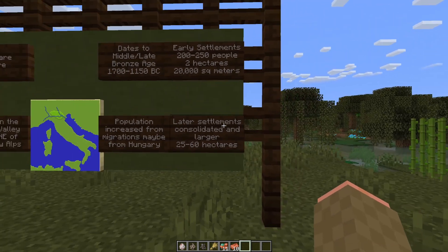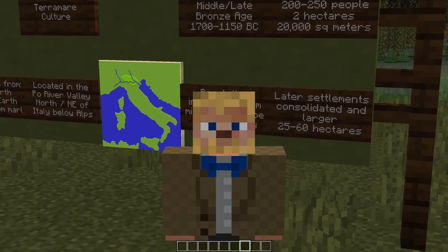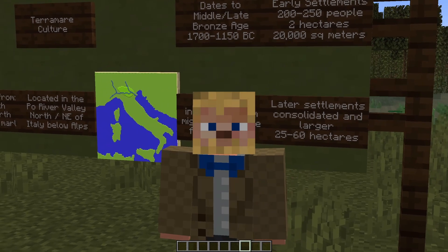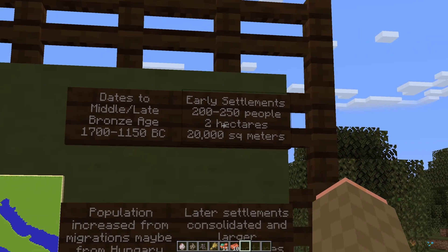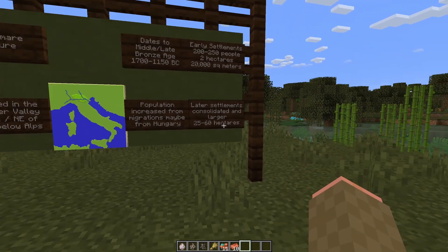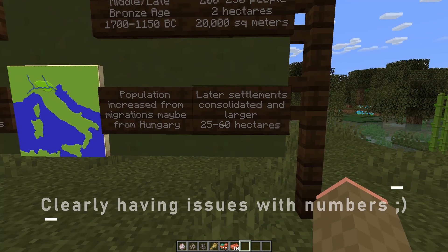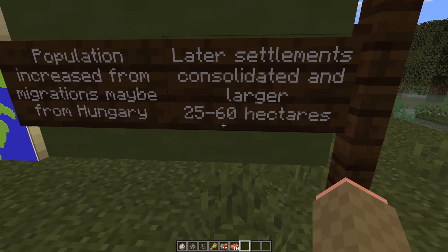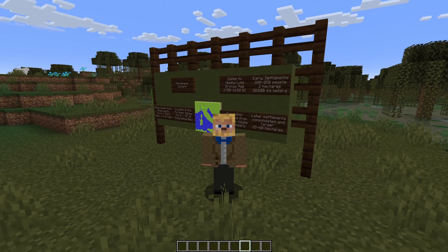Over time, as the Middle Bronze Age shifted into the Late Bronze Age, the villages grew larger and seemed to have consolidated. Multiple villages were abandoned and the populations shifted to all living in a much larger village. Early in the Middle Bronze Age, the average village was around 2 hectares, or around 200 by 300 meters. As the Bronze Age moved into the Late Bronze Age, the average village was a couple of dozen hectares, with the largest being around 60 hectares — quite a bit bigger.